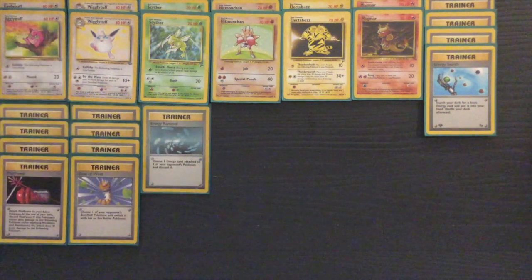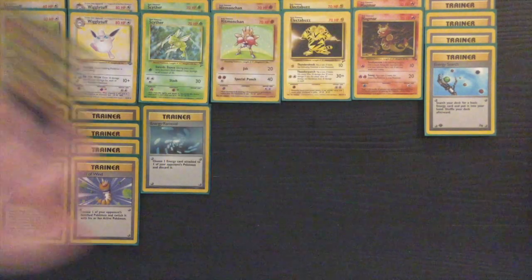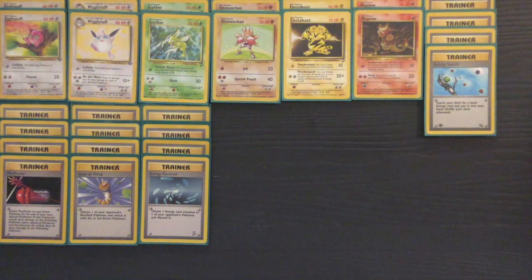Energy Search is essential for this deck because you're running multiple types of energy — four types in total. You want to be able to get the specific one you need when you need it, since you may not be able to get it in your opening hand even after playing an Oak or a Bill.